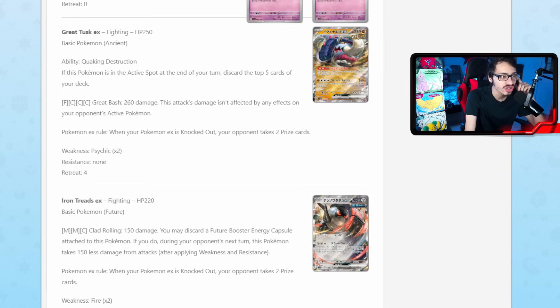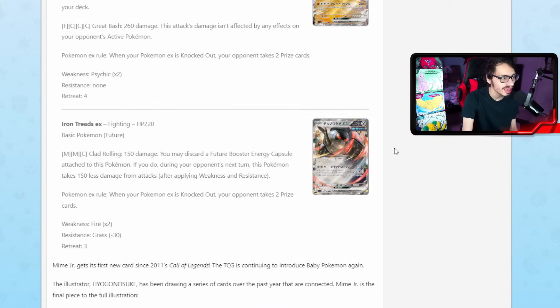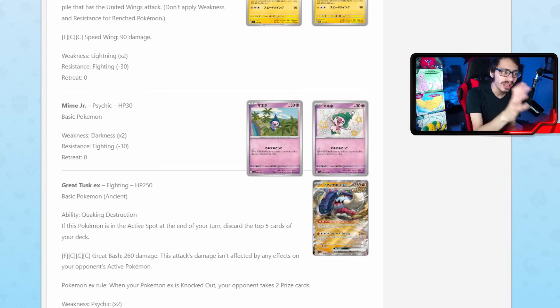I definitely think this time around we got a better Iron Treads than Great Tusk, whereas with the previous versions the other Great Tusk was better and the other Iron Treads was worse. So it looks like they kind of flipped it around this time. Let me know what you think of these new cards down below — do you think Great Tusk and Iron Treads are playable? Maybe I'm overlooking Great Tusk and it's better than I thought with that ability. But yeah, some new cards, and this does mean we'll hopefully get another United Wings Pokémon and maybe even more future and ancient cards in this new set. That'll be it for today's video here on the second channel. If you enjoyed, leave a like and subscribe down below, and I'll leave a link to Pokebeach so you can read these cards yourselves. I'll see you all on another video soon — bye-bye.